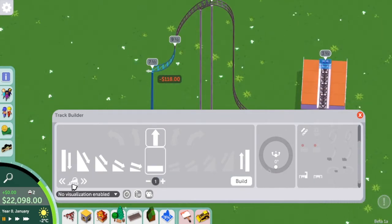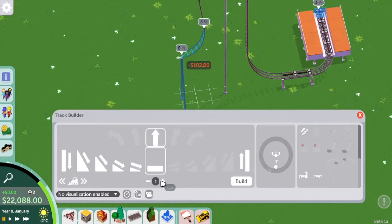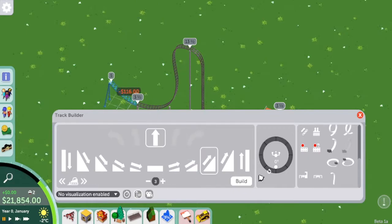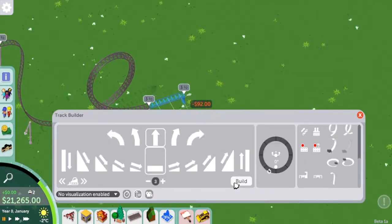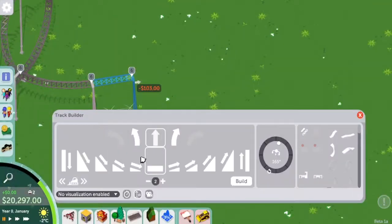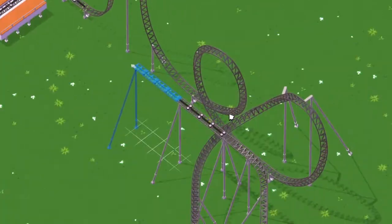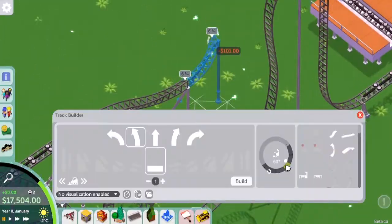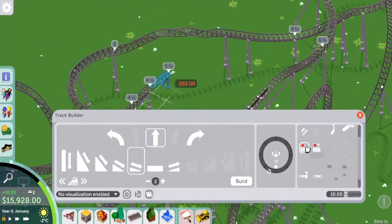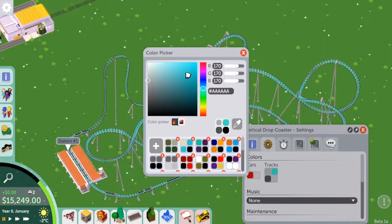I'm just going to build a layout and then do some theming and use some of the cool bits in the game, check out the new foliage, and I'm going to talk about how I do some of the things in real time. I'll also show things sped up — the boring bits like doing the layout of the coaster — because it took me a really long time. I've really tried to cut it down to about 30 minutes with some cool chill music, and I'm going to try to build this complete ride, build a queue line, and complete the whole thing with a small rough theme.